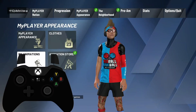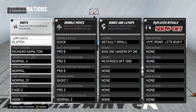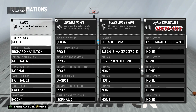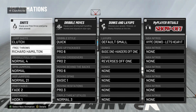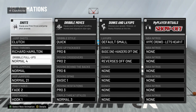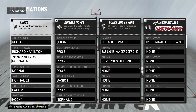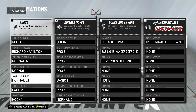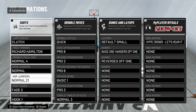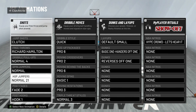First things first, go to your MyPlayer appearance and go to your animations. My jump shot is Clutch — check out my last video, it's coming up on 60,000 views. For free throws, Richard Hamilton is the best — it's super easy to green and works great. For dribble pull-up, use Normal 4 or Stephen Curry, those are the two most popular. For hop jumper, everyone who's a guard watching this needs to put on Hop Jumper 21 because after patch 10 you're going to be using way more hop jumpers.